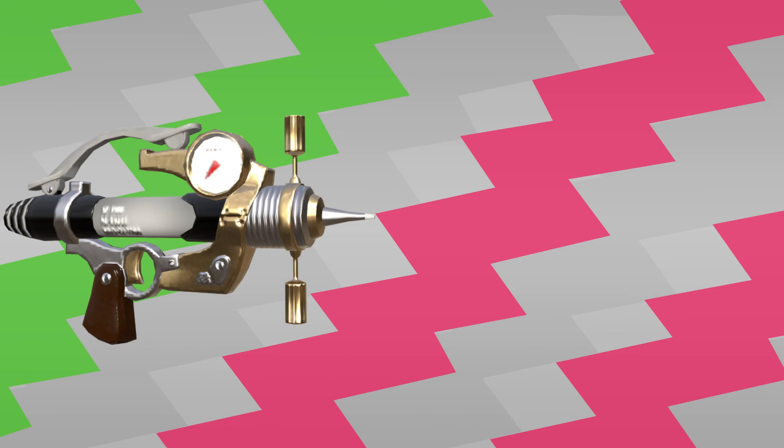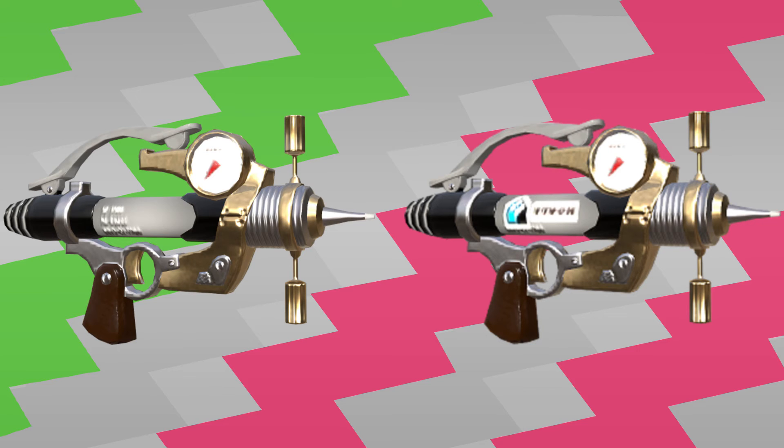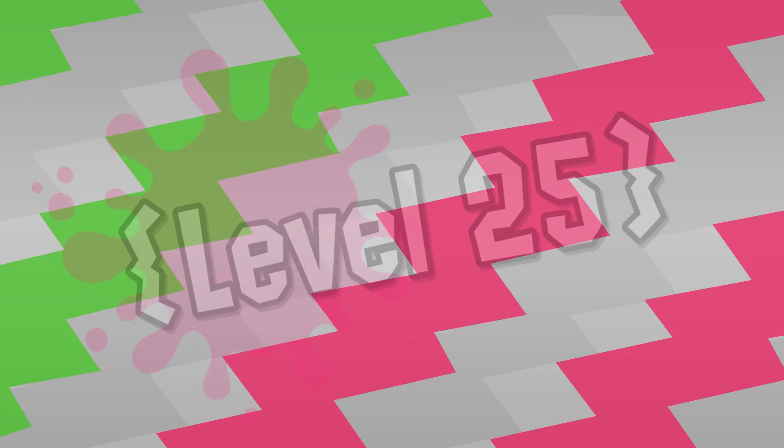There are two variations of the Splash-O-Matic: the vanilla Splash-O-Matic and the Neo Splash-O-Matic. I'll start off with the original one. The Splash is unlocked at level 25. Oh, I remember when I got to the big 25 and unlocked this thing. It was interesting, to say the least.